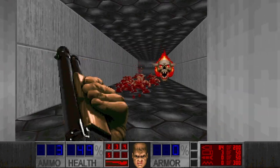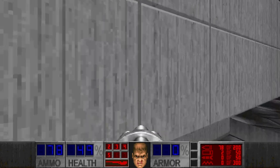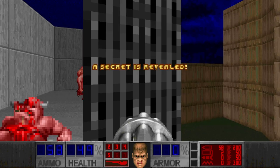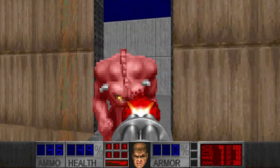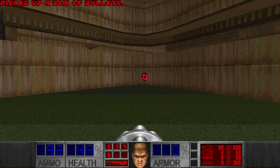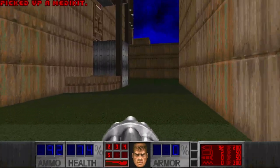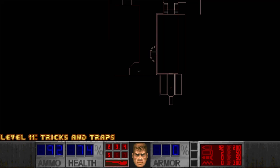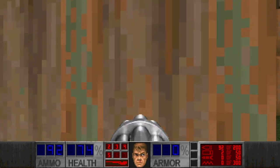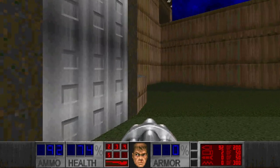That looks good. Let's go down and push through. This is a secret! Now we get some more bullets and health. I don't know if I want to grab the partial invisibility yet. The secret was only for the bullets — doesn't look like anything else.